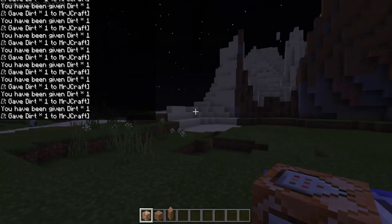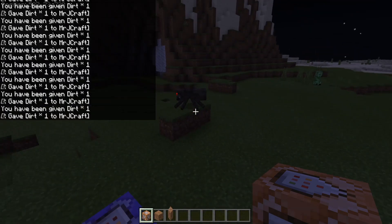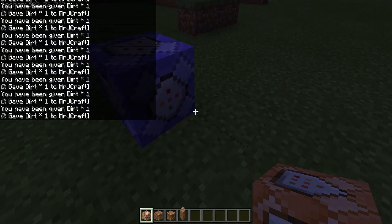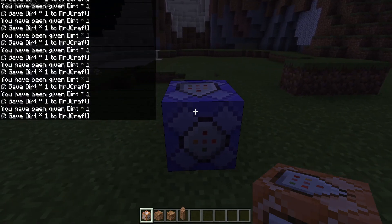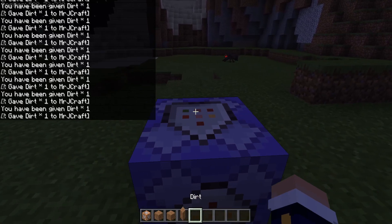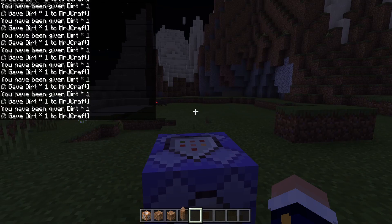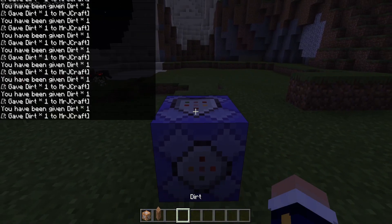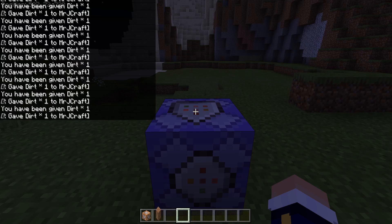This makes it really difficult because on Java, if you press F3 it actually lets you see the chunk data — where the chunks are. But in Bedrock, this command could literally be on a chunk corner, and there could be four chunks right here but we have no idea where they are. They really need to fix that — an easy way of telling chunks apart. It's just too much of a hassle most of the time.